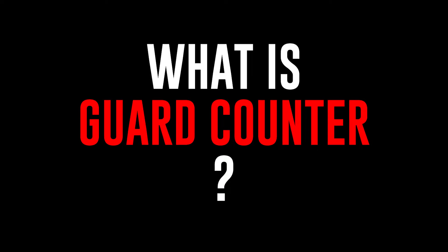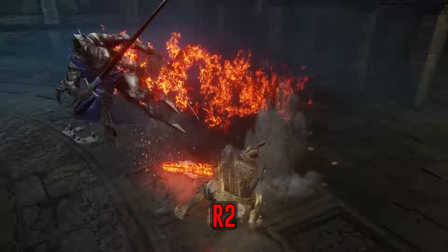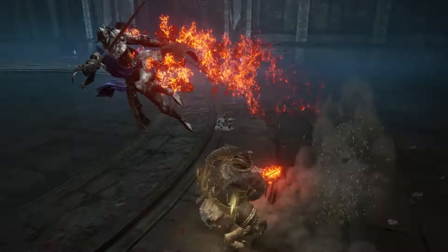You might ask: what is a guard counter? A guard counter is simply when you press R2 or heavy right after a successful block. You will hear a distinct sound when it connects.